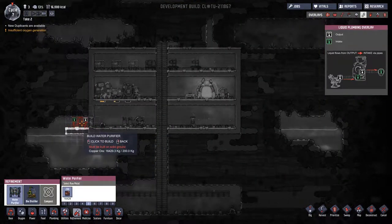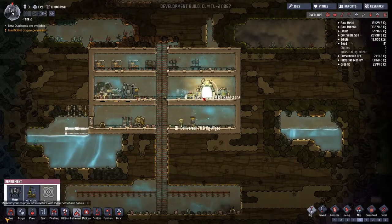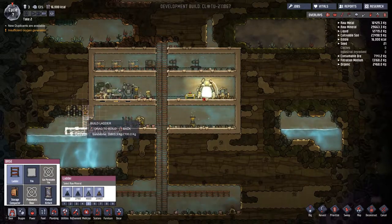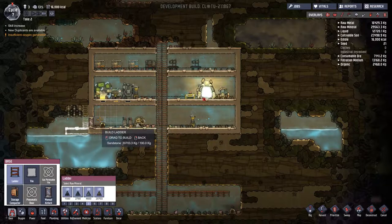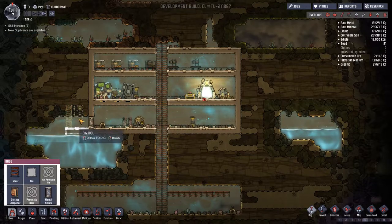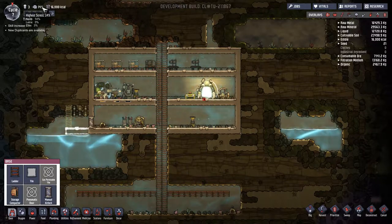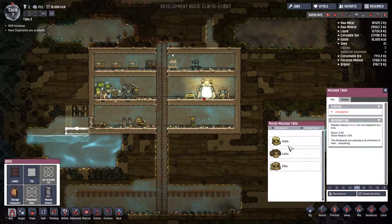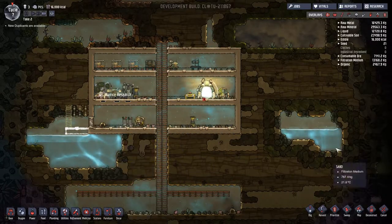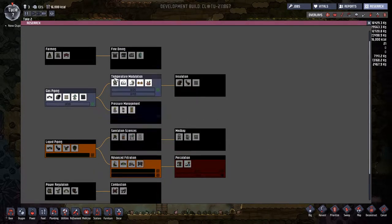We can't build the water purifier yet since the tech isn't done. We'll dig out this area as well and make a ladder on the proper side, then dig out a little more room to run pipes — that's going to be a challenge. People are starting to get stressed out, so let's assign the most stressed person to the massage table. These guys are researching the final tier now. After that I'm not really sure what to research — temperature modulation seems least important from what I've played so far.